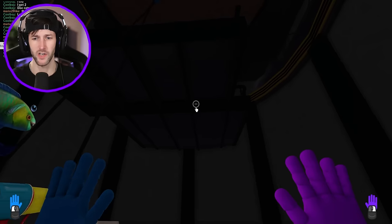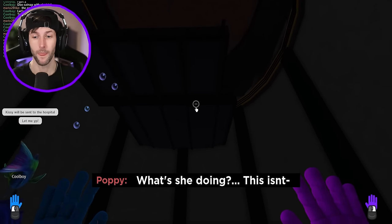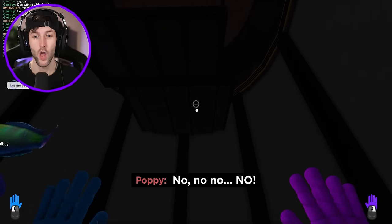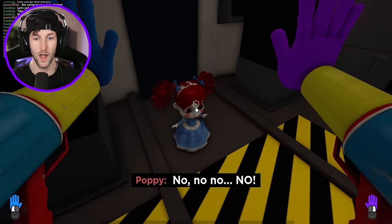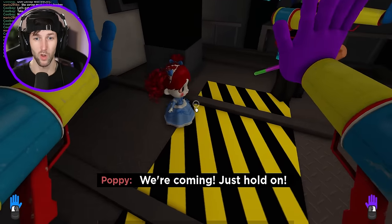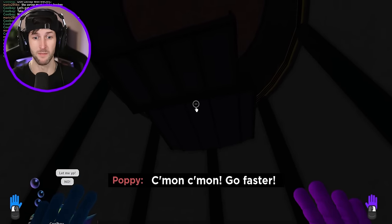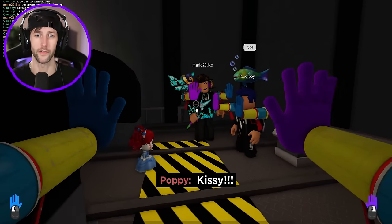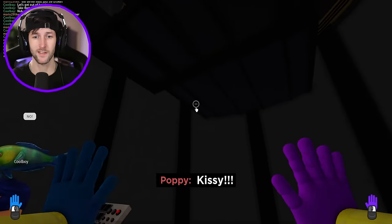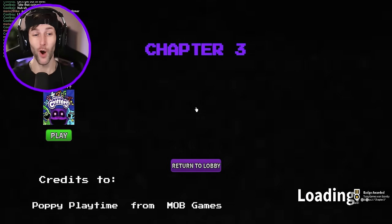We need to be cautious. What is she doing? No, no, no! What happened? We're coming. Just hold on. We're going back up. We're going to save Kissy Missy. Come on, come on. Go faster. Hey, I'm not controlling this thing. Kissy! That was so good!